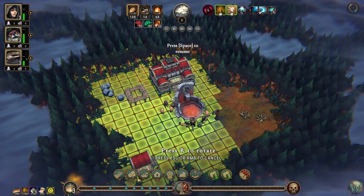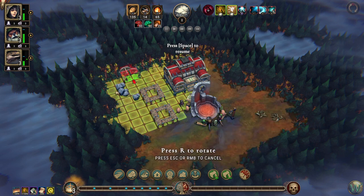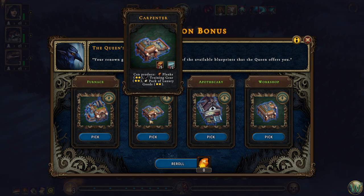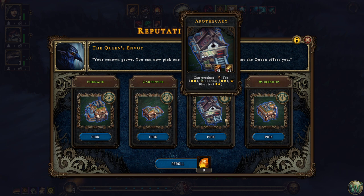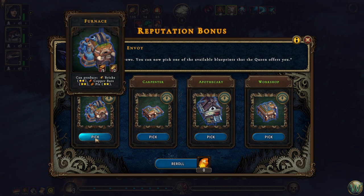Let's put down our usual woodcutter camp. We have stone here, so we'll put down a stonecutter camp as well. We also have roots but nothing to scavenge just yet. The workshop is always tempting to take first because it gives us all three two-star recipes for building goods. At the furnace we can make copper bars — we're going to get lots of copper in this biome because of copper in the trees, so a furnace wouldn't be a bad deal. I'll go against my usual and take the furnace.